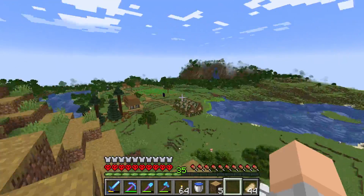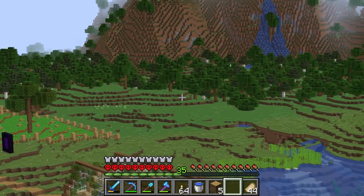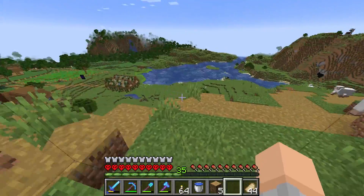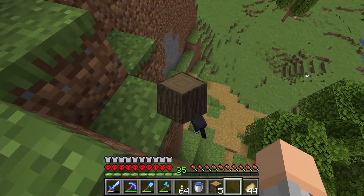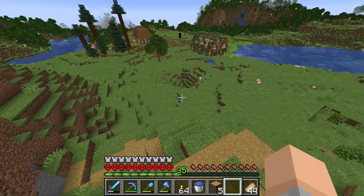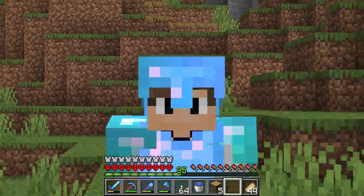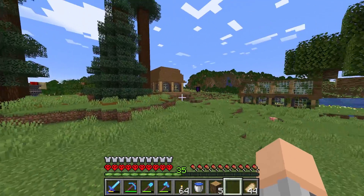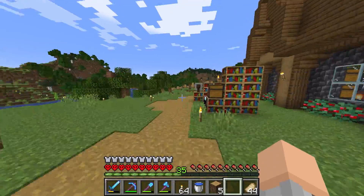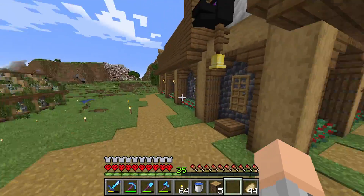I'm going to be building these guys a literal gigantic castle right over there. As you can see, I've started clearing some land, but there's one little problem - I have a lot of deep slate and stone but I do want some dark oak wood, some blackstone, and some white concrete for this build as well. So we need to grab those materials. I don't really know where a dark oak forest is so I'm going to have to find one, hopefully not too far away.